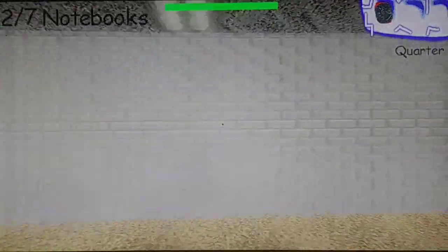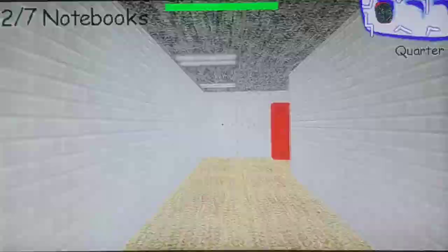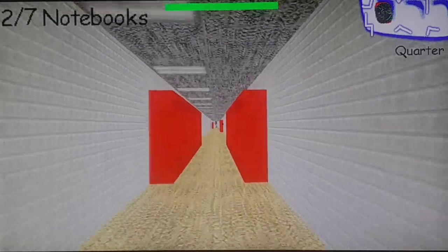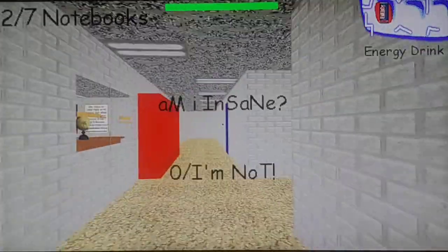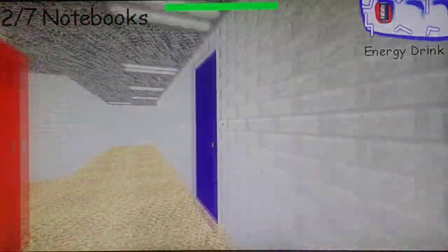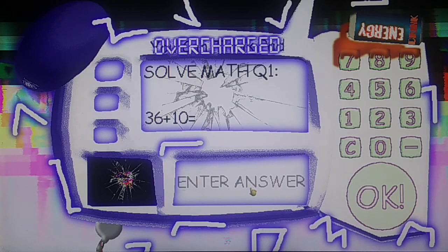Let's take our standard route but not go into the faculty room because the principal will see us very quickly. Everyone's eyes are glowing because of the energy drinks. Oh no, not Playtime — she makes me jump nine times, which I hate. I somehow managed to get into the classroom and get a notebook. Busting out the calculator — doing some math.